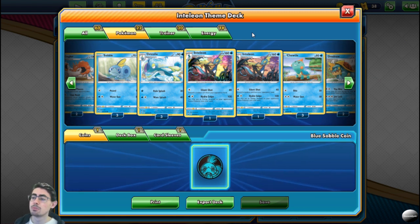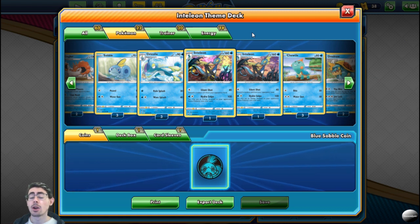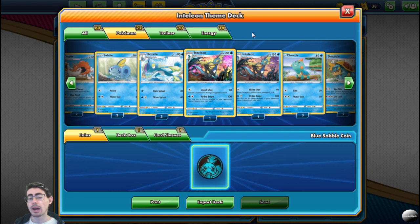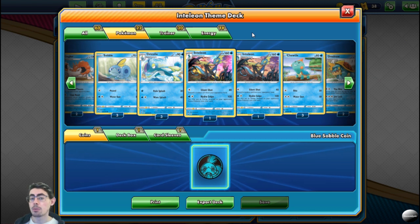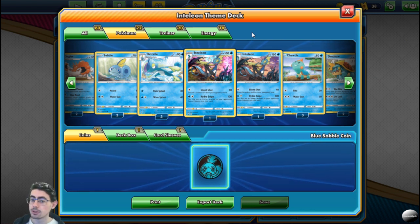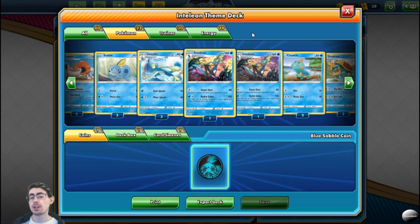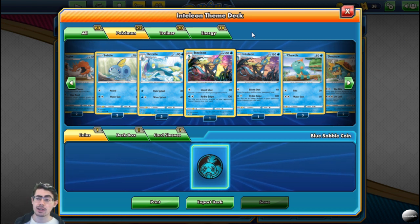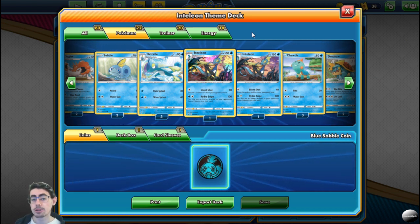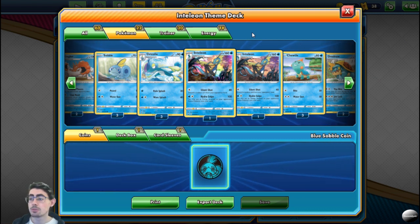Inteleon does have ways to mess with your opponent — Silent Shot discards a card from their hand, and Hydro Snipe bounces an energy from the active Pokémon back to their hand. Be aware of this: if you knock out one of your opponent's Pokémon, you still have this option. So when you get a knockout on your opponent's Pokémon, always select 'no' so that the energy goes to their graveyard, unless you specifically want the energy back in their hand — which there are very few cases of. Be careful: if you select 'yes', you're essentially giving them a free energy.